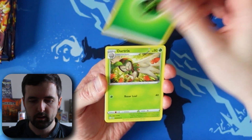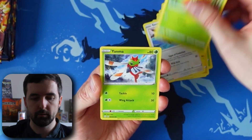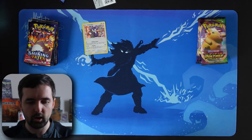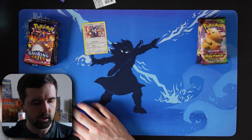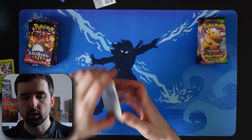Shining Fates pack one — Yanma, Morpeko, Eevee, Gossifleur, Yanma, Professor's Research reverse holo, and a holo Nidindi. Nice — a holo in the first one, not too bad. We'll put the reverse holos down as well. A holo Nidindi to start — not terrible.